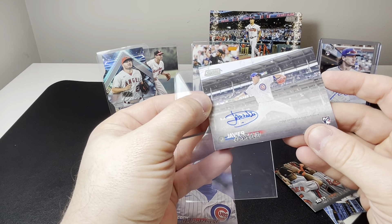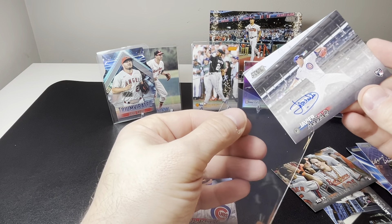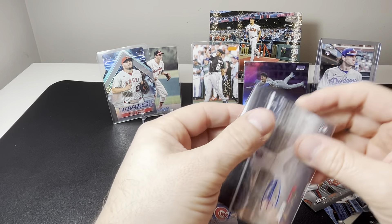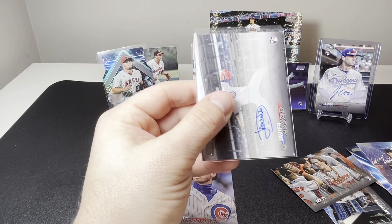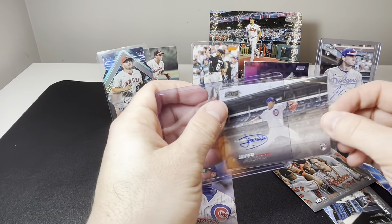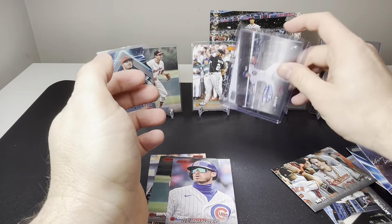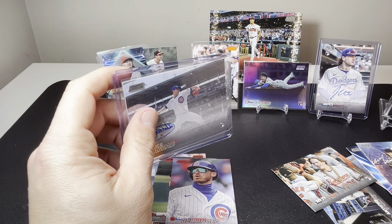It's a nice looking rookie — looks like number 30 is in his signature, that's always cool when the players do that. And these autographs are on-card — no sticker autos on these — that's always a good thing.